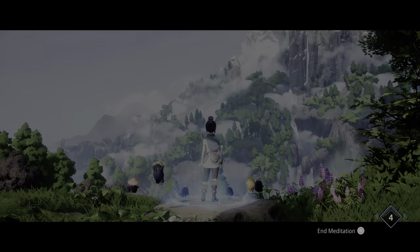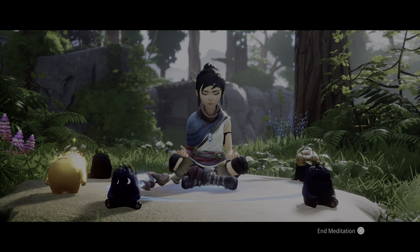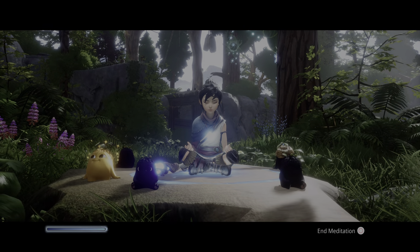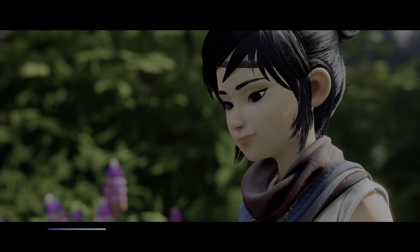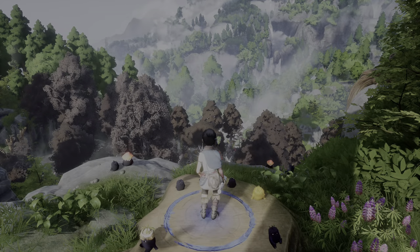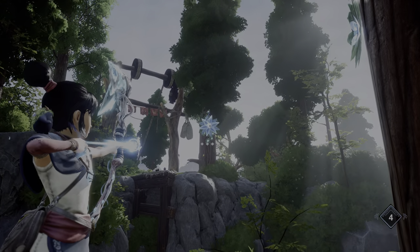Here's a meditation spot. Using these increases your health, and there's a total of 12 of them. Now that we've done that, we can go ahead and whip back.